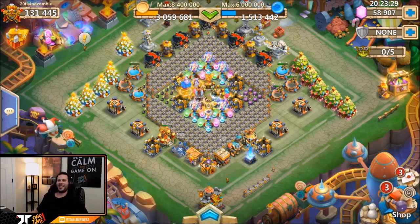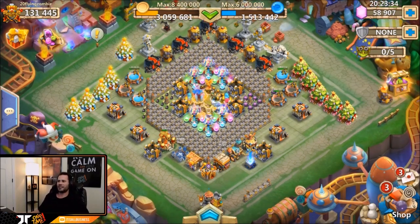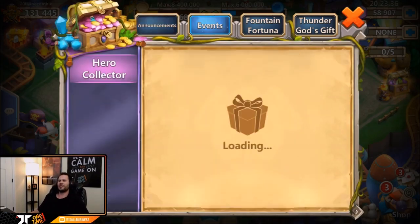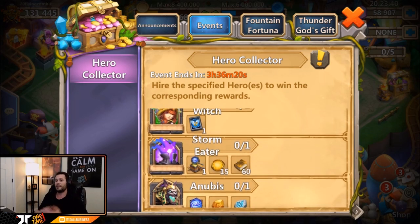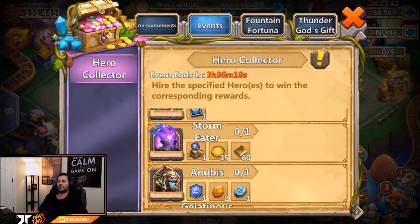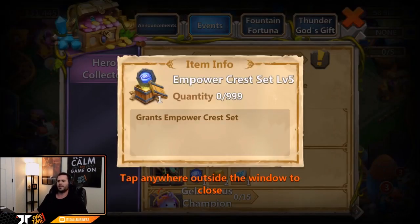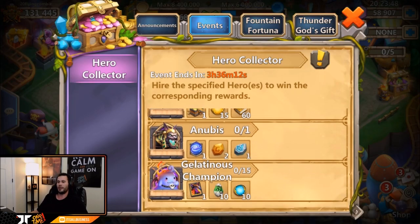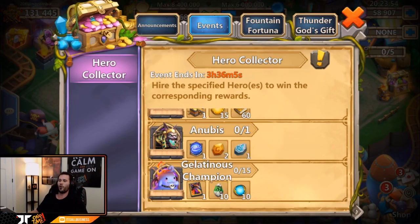What's going on guys, this is JT here on the Android server on my man flying zombies' account. We're gonna be rolling 40,000 gems for heroes — it is also hero collector. Believe it or not, he's missing most of the new heroes on this account. Mainly we're looking for Storm Eater because it provides the level 5 in power crest set, or Anubis as well, which I have not seen in a long time on hero collector so he is overdue.